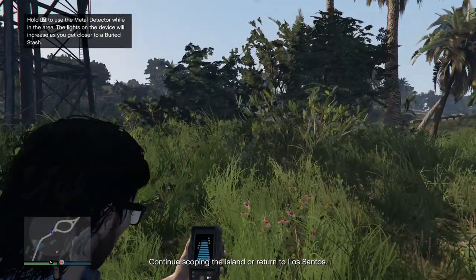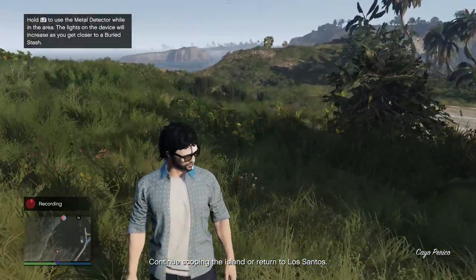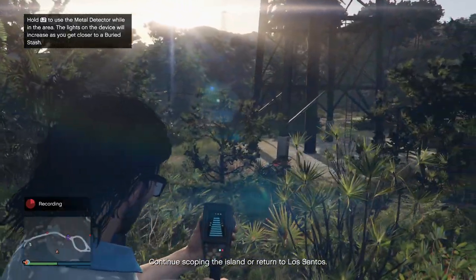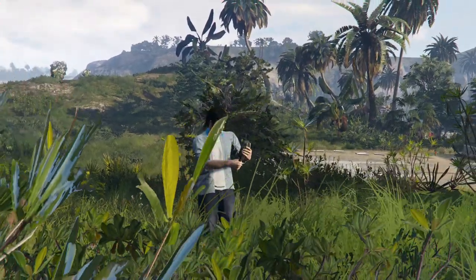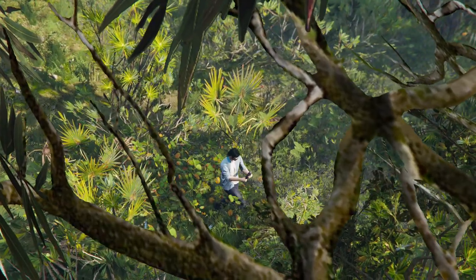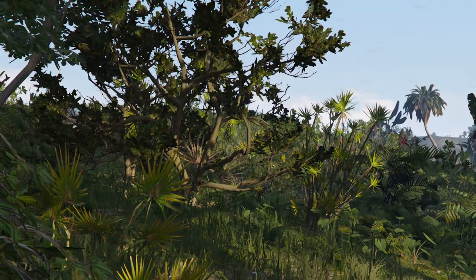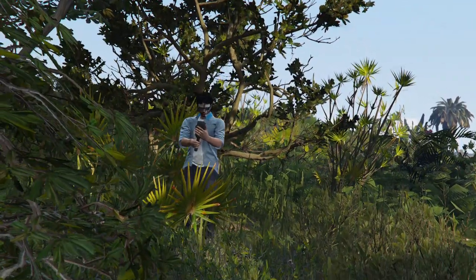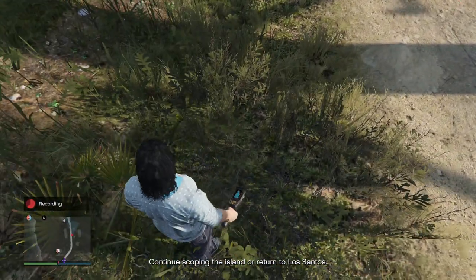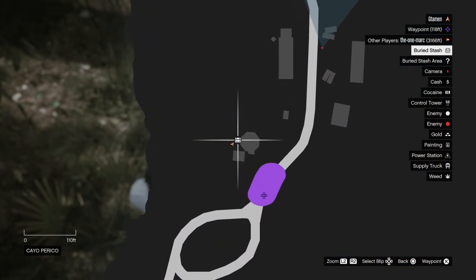As soon as you enter one of these two stash areas, you can open up your Metal Detector by pressing the aim button on your controller or mouse — this is the left trigger on console or the right mouse button on PC. When you do so, you should start hearing beeps on the Metal Detector. If this doesn't happen, don't worry — your game is not bugged. You're just simply not close enough to pick up a signal of the stash. As you move about, you start hearing more and more beeps and they start to go a little bit faster as well. The rule of thumb is very simple: the faster the beeps go, the closer you are to the treasure, until you hear the uninterrupted beep, which means you're right on top of it. At that point, you can let go of your Metal Detector and then look for the treasure itself.